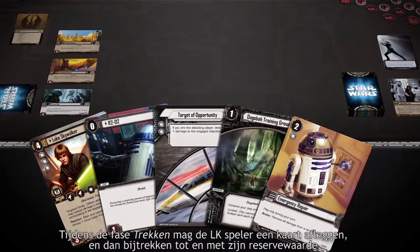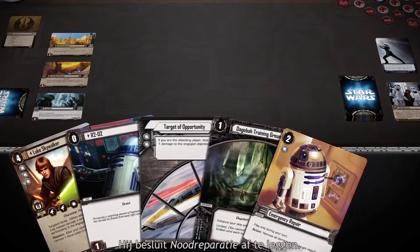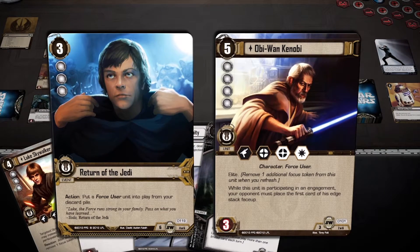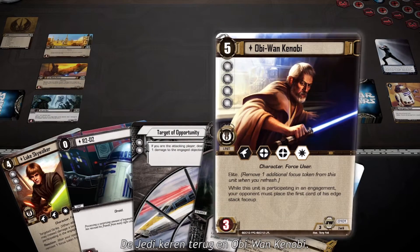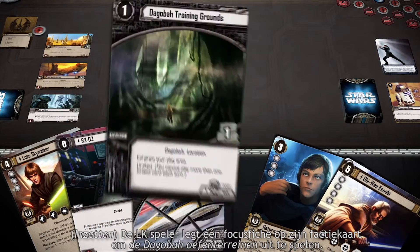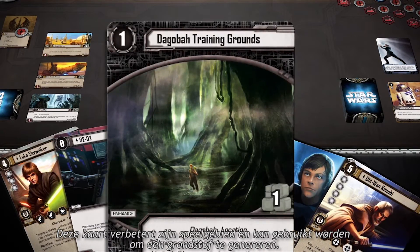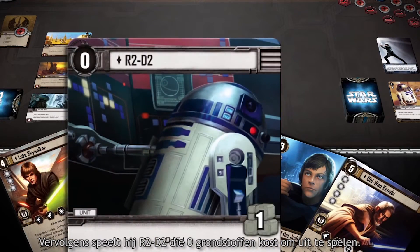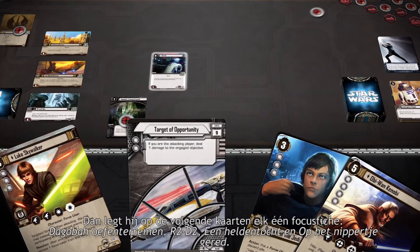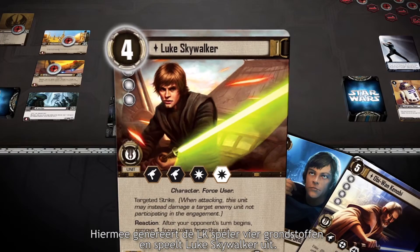In the Draw phase, the Light Side player may discard one card from his hand and draw back up to his Reserve. He decides to discard Emergency Repair. To meet his Reserve value of 6, he draws two cards from his Command deck: Return of the Jedi and Obi-Wan Kenobi. He then places one Focus Token on his Affiliation card to play Dagobah Training Grounds, which enhances his play area and generates one resource. Next, he plays R2-D2, which has a cost of zero, and places Focus Tokens on Dagobah Training Grounds, R2-D2, A Hero's Journey, and Last-Minute Rescue to generate four resources and play Luke Skywalker.